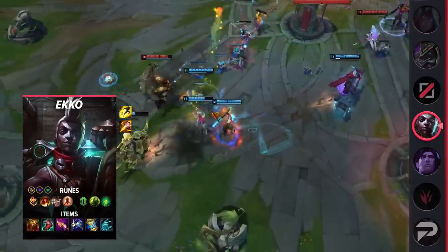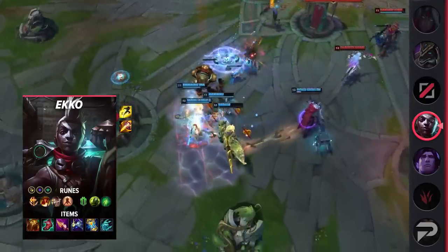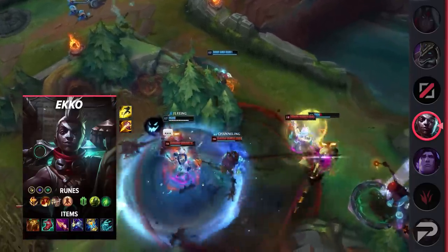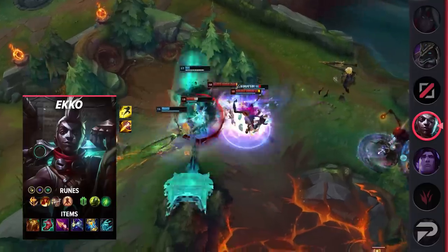His items with this build are Sunfire Aegis, Ionian Boots of Lucidity, Nashor's Tooth, Cosmic Drive, Zhonya's Hourglass, and Anathema's Chains. You can play super aggressively with this build as you're trying to constantly stay on top of your enemies, dealing as much immolate damage and basic attack damage with the help of Nashor's Tooth.